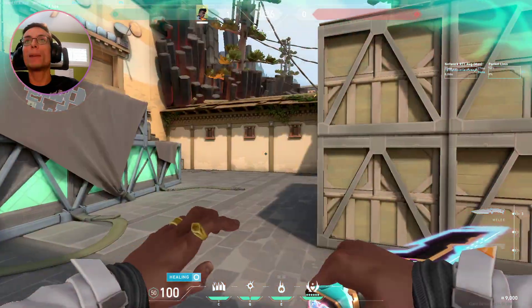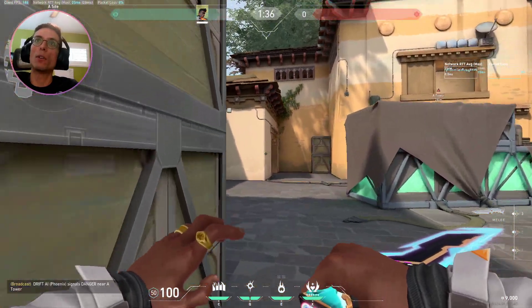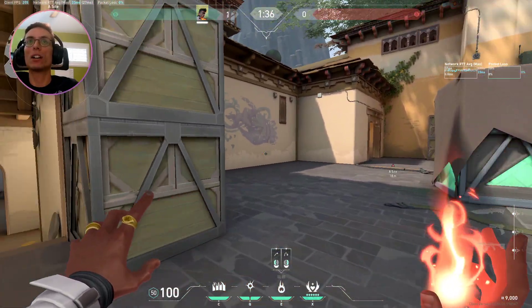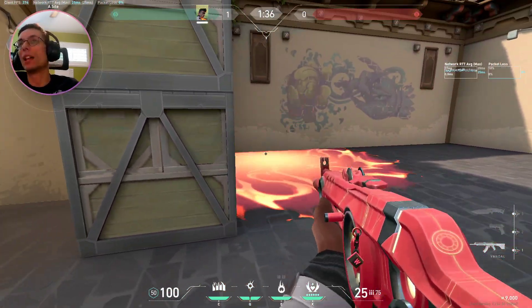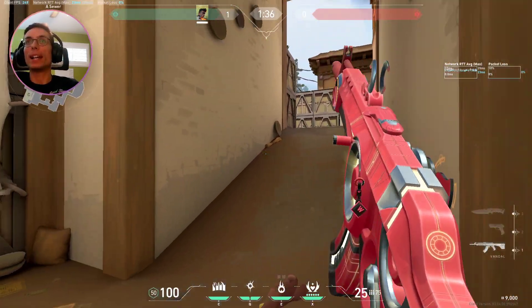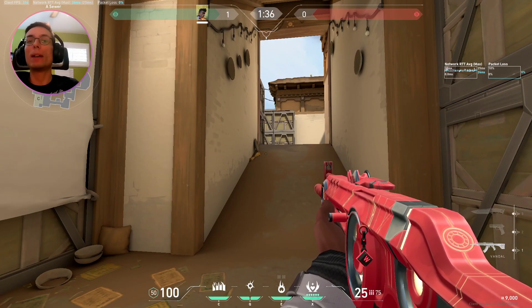Now we want to cut off as many angles as possible. This requires a smoke from here, maybe a smoke here, and maybe some mollies or other utility to cut off different things if you have lineups. What we want to be doing is making sure our teammates get onto site.